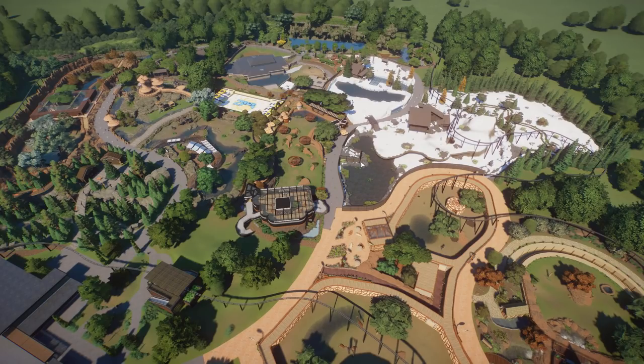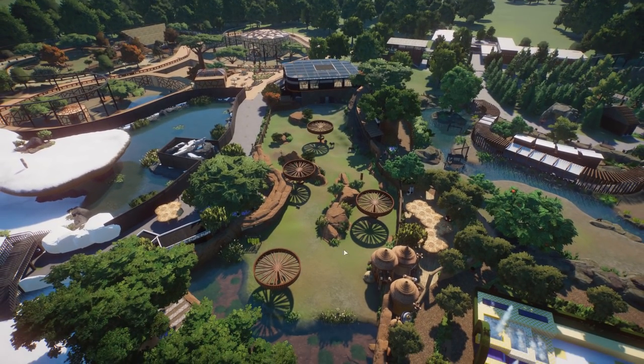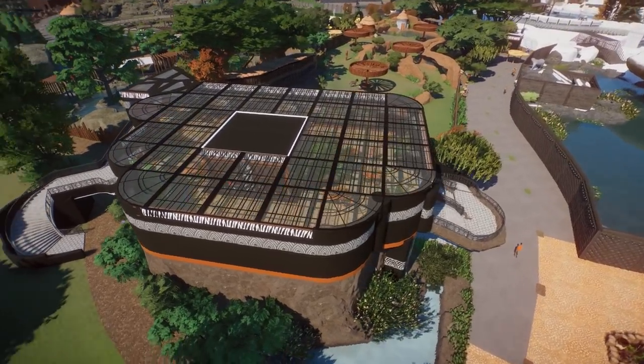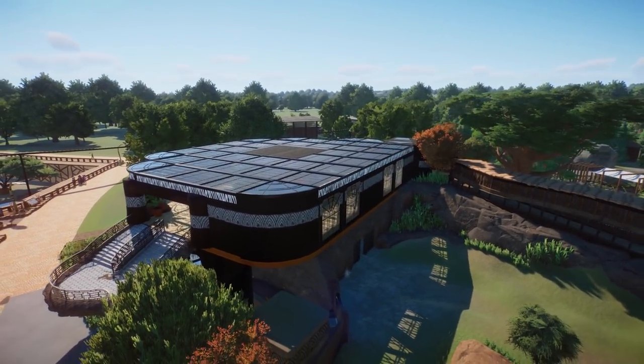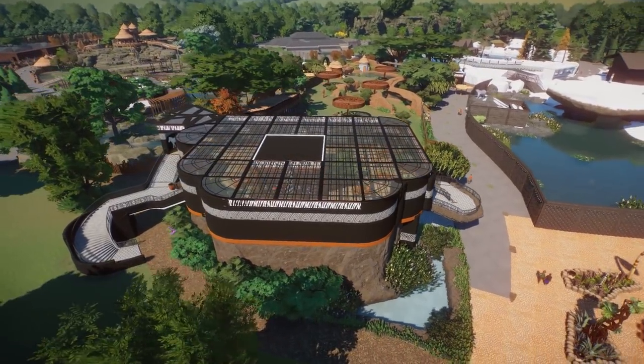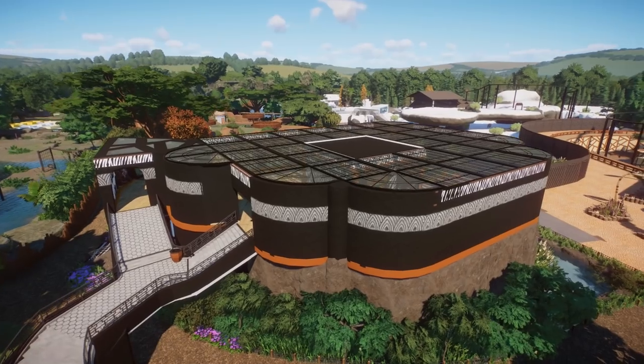The next area was done by Renate. She wanted to make a habitat with viewing points at different levels and heights, inspired by Citron Vert's giraffe habitat next door. This build contains a zebra habitat — it was a challenge to give zebras their own dedicated habitat rather than just a mixed section. She tried to implement zebra patterns all around the building, and I can already see that coming through in the design.